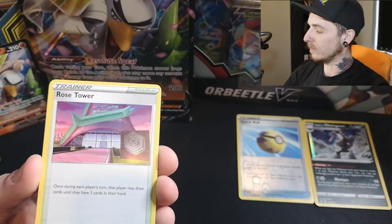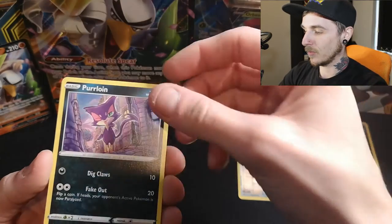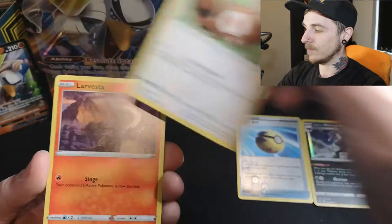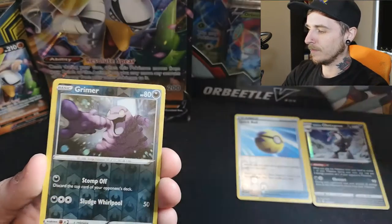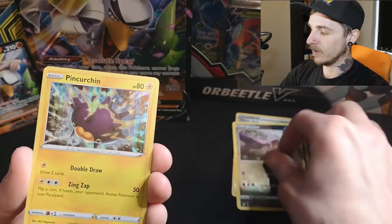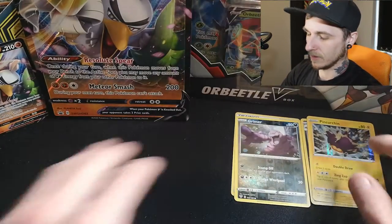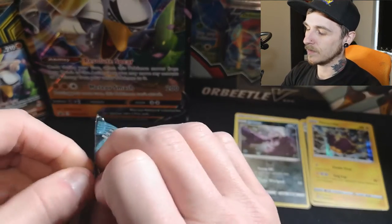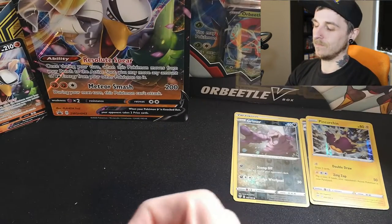Cards from the first Darkness Ablaze pack: Shiinotic, Ursaring, Rose Tower, Feebas, Purrloin, Goldenrod City, Hippopotas, Centiskorch, Larvesta, and the reverse Grimer — that's pretty nice — and a holographic Pincurchin. Not bad, but no full-arts or V cards at the moment apart from the promos.